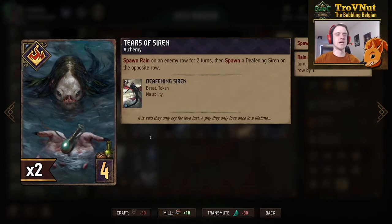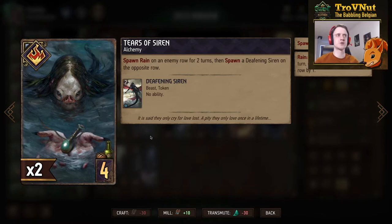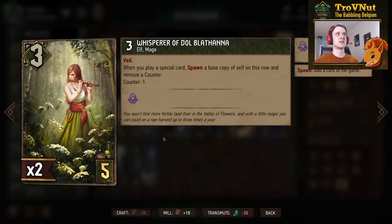Skellige is trying to focus on the weather archetype in this expansion. With the Tears of Siren alchemy card, you spawn Rain on an enemy row for two turns and then spawn a Deafening Siren — a two-power beast — on the opposite row on your side, basically giving you up to six points for an alchemy card. Pretty basic, but the extra support for the weather archetype is going to be very nice. Then we have Squiatel, three power, five provisions — the Whisperer of Gold Platana, an Elven Mage with Veil.